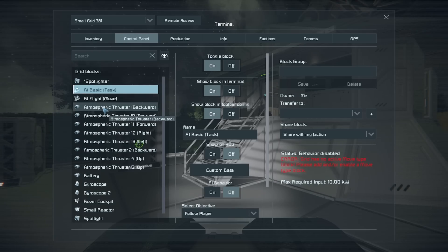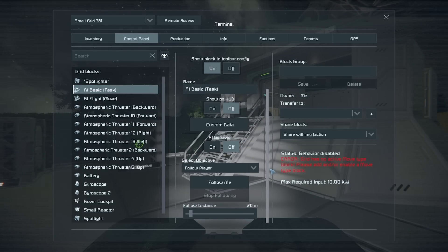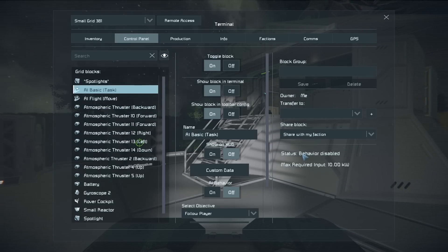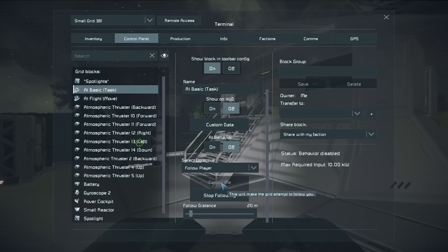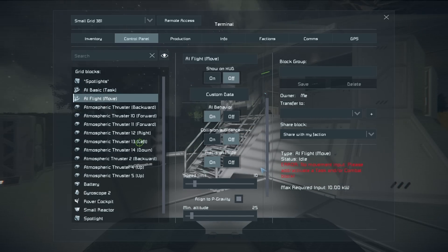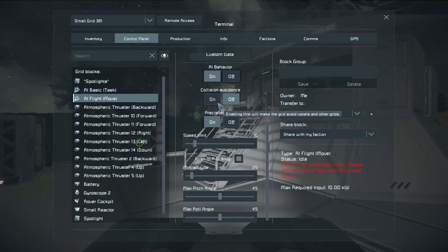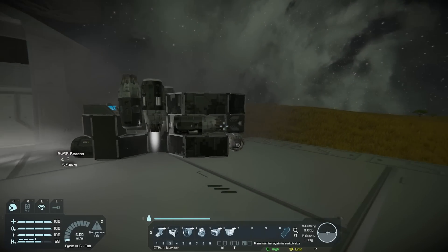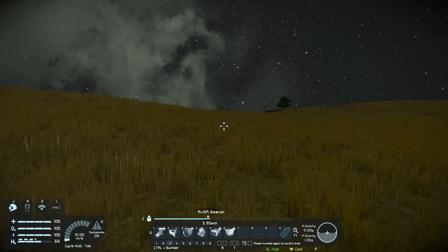It's giving me an error that it has no move type block, so I'm going to go ahead and give it a move type block. I'm guessing I have to set AI behavior on here — yep, that's going to fix that warning the AI basic had. I'm going to set this to follow me. I want it to follow 10 meters behind me. So if I run over here, are you going to follow me?